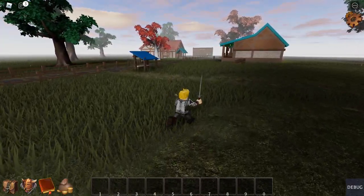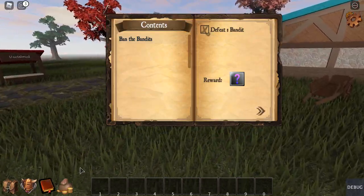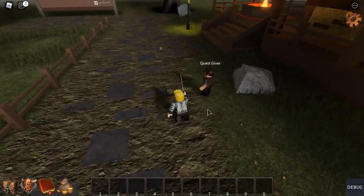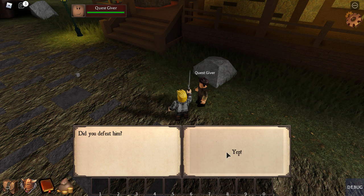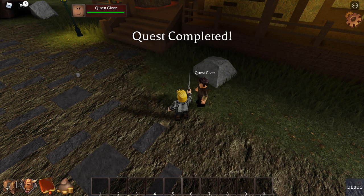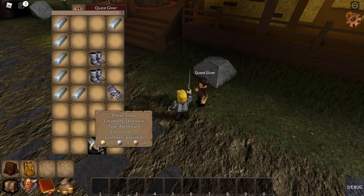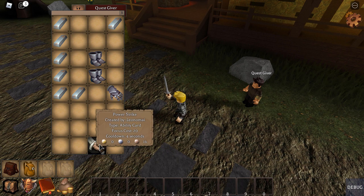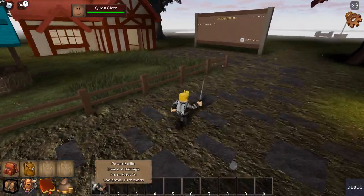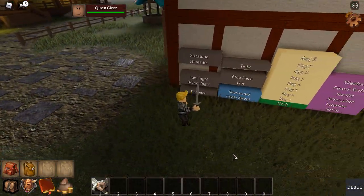Now that we've completed our quest, in the quest journal it'll show an X on the checkbox, signifying that we have completed that task. All we have to do is go to the quest giver to turn in our quest and he'll give us a reward. In this case we have six different rewards to choose from. Each of those six cards represents an ability card — in this case we got one called Power Strike. We can move the ability card into our hotbar, and currently it deals zero damage because strength is a multiplier and we currently have zero strength.